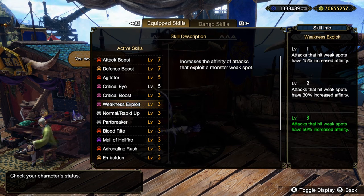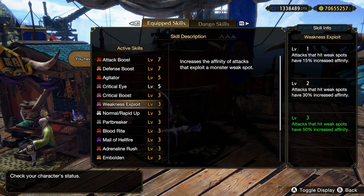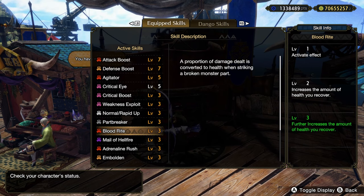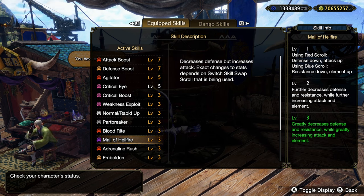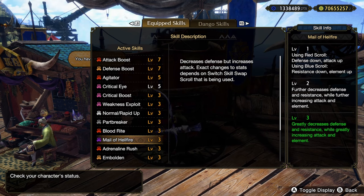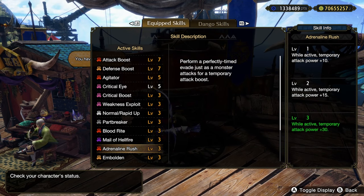Normal shots wrap it up of course. Heartbreaker — that's going to work in conjunction with Blood Rite, which is nice for health recovery and something else you'll see momentarily. Male of Hellfire: I previously talked down on this skill because it lowers your defense and resists. But I have ways around that. I've got defense boost 7 which pretty much negates Male of Hellfire entirely and then some, so I get the attack bonus. Adren Rush 3 — another 30 to attack boost. I'm just stacking the attack.